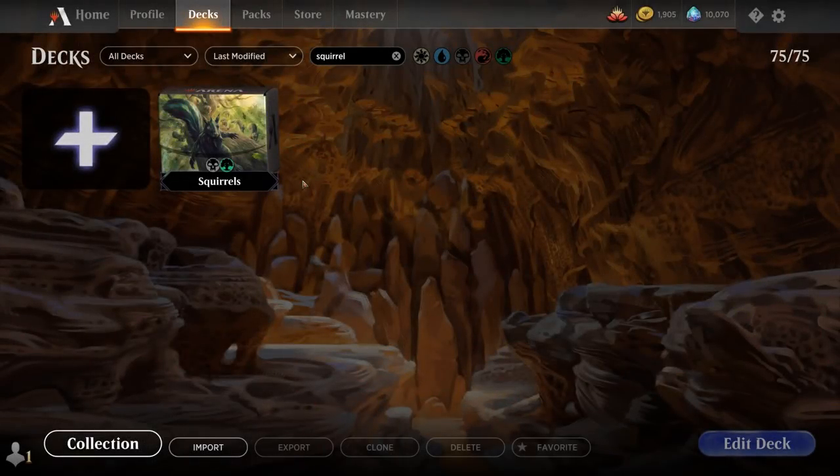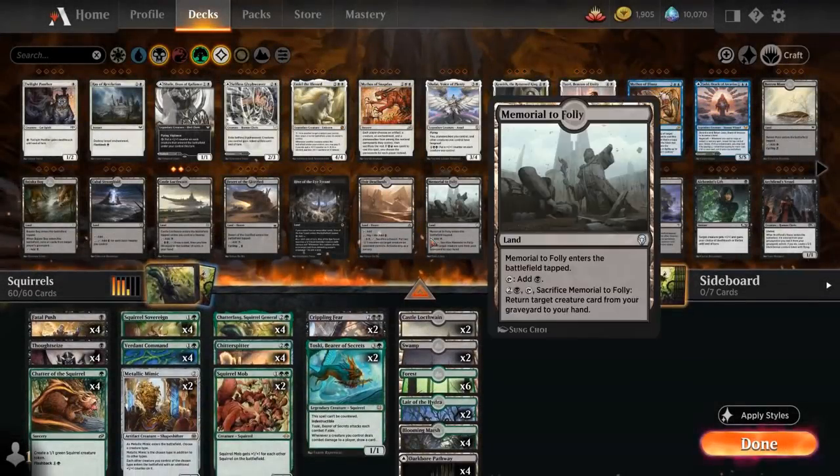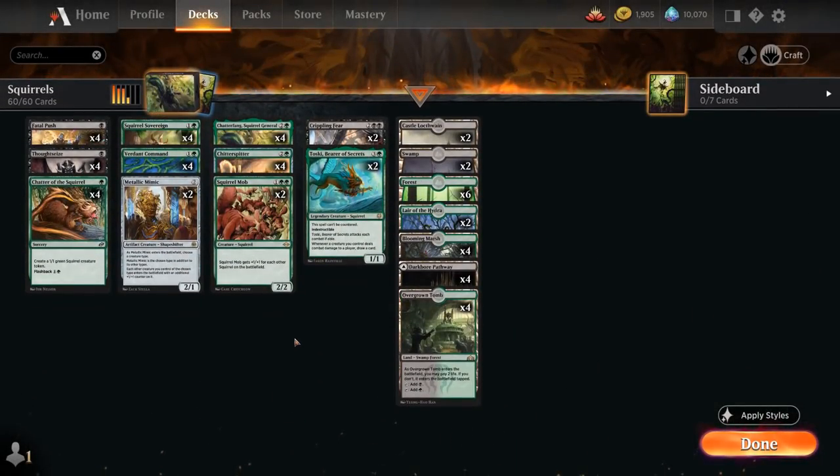Hello and welcome to another Historic gameplay video. Today we're taking a look at a black-green Squirrel Tribal deck as voted on by my supporters on Patreon, and the deck features a ton of cards from the new Jumpstart Historic Horizons expansion.